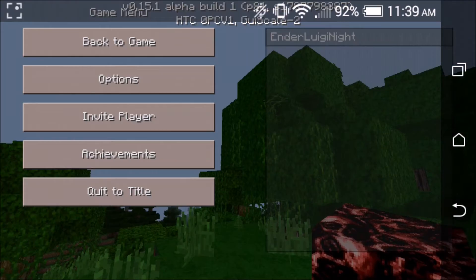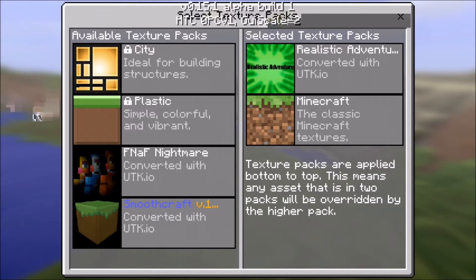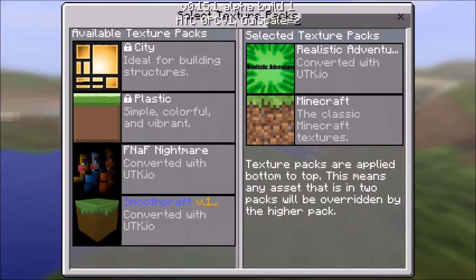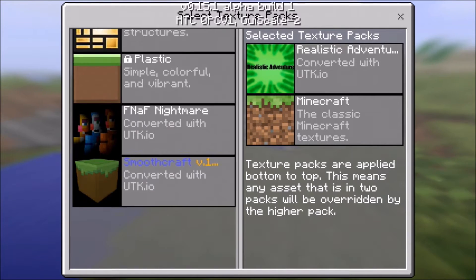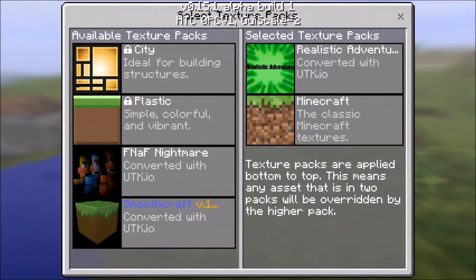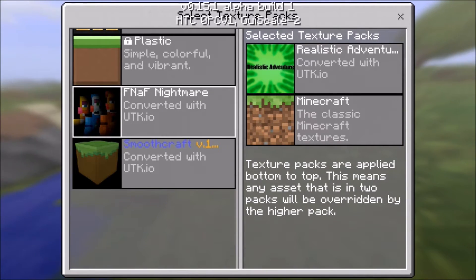Let me showcase more texture packs. Here are the other texture packs I have: I have Five Nights at Freddy's nightmare, which is for a roleplay I'm gonna do. Then I also have SmoothCraft, which is a lot like plastic but looks better. I used to have the plastic texture pack using the app I'm about to show you, but it takes up too much space.